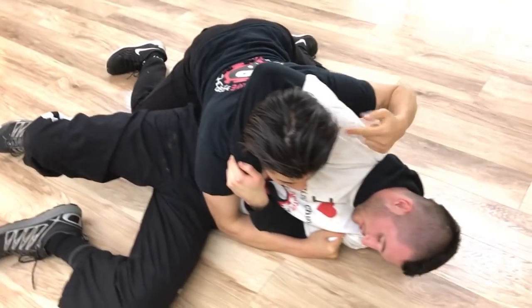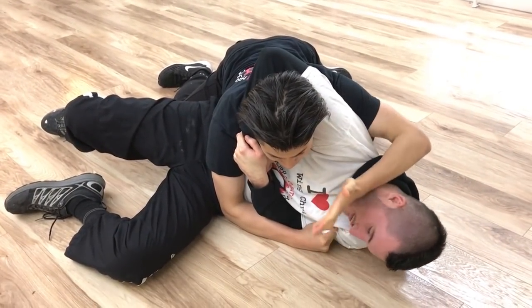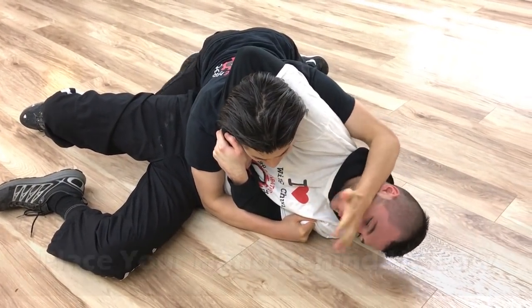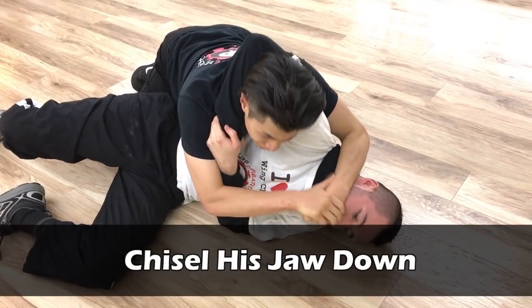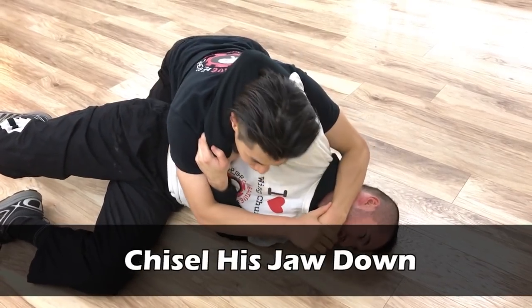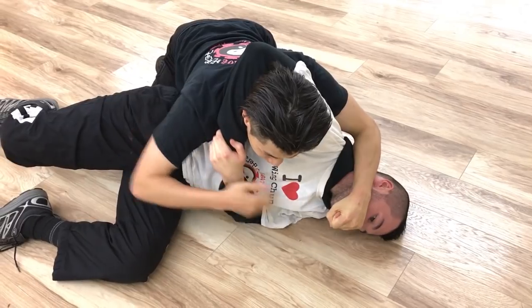He's still got his headlock on me and hasn't disengaged yet. So what I have to do is put my hand here behind the jaw where it hurts, get a higher position, and then chisel his jaw down. That will help create some space so that he'll loosen up his headlock.